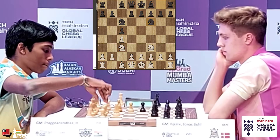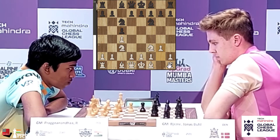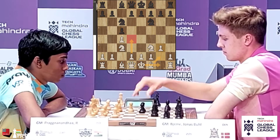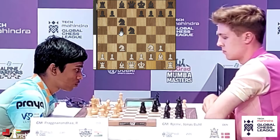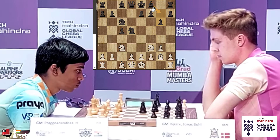Jonas plays Knight to F6, Prajnananda goes G3 — a very solid setup by white. You play your Bishop to G2 and often you just castle and then strike in the center with D4. But it's Jonas who strikes in the center with exchanges — Knight takes, Knight takes — and Bishop G2 is played. Black now has good space in the center and goes for the move G6.